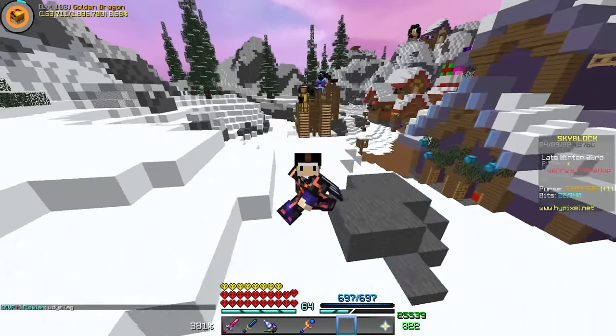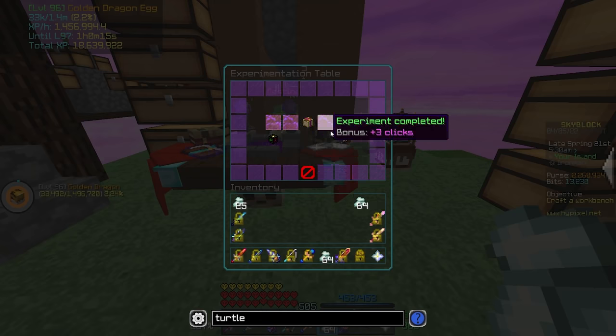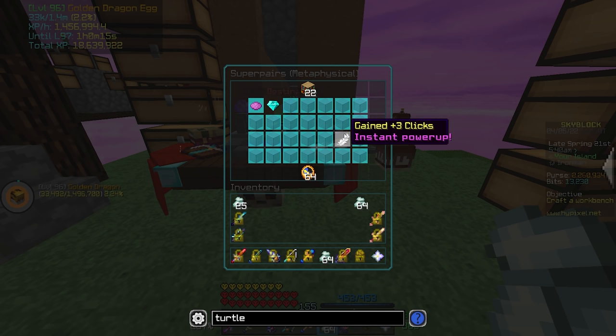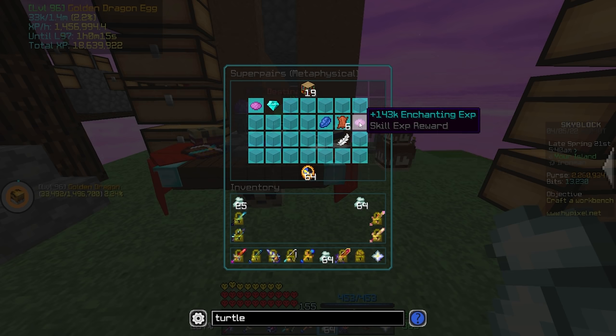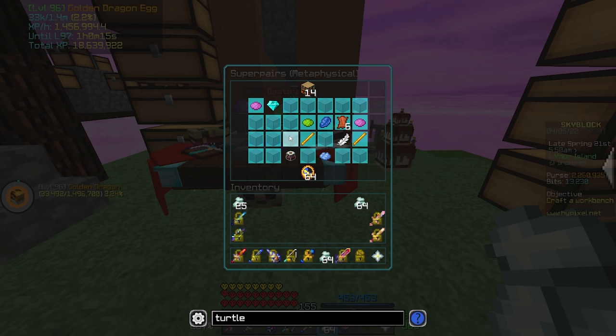So while we're waiting for this event, let's go ahead and do some enchanting. One of these days we'll get this Syphon 4 book that we really, really are after, or any kind of tier 5 enchant. Let's take a shot in the dark. It totally ate my Instant Find — I'm so sad about that. I would have taken the EXP if I knew it was gonna eat it.